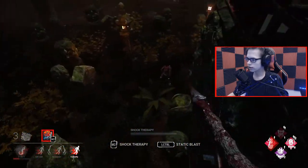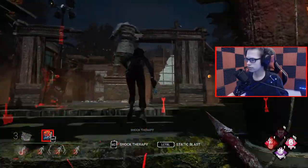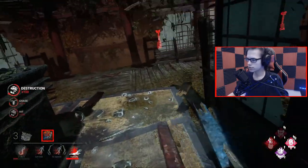They're out-positioned — I can go for Claudette now. She had balanced landing actually, so we might not chase her. We're gonna at least cut her off. Did she take the window? She did — she's balanced and quick and quiet. We cut her off beautifully. Everyone's paths on this tile are so obvious.